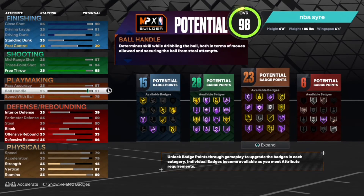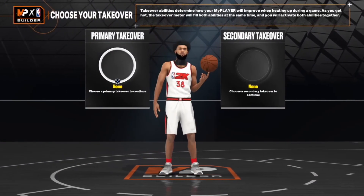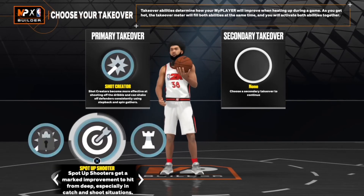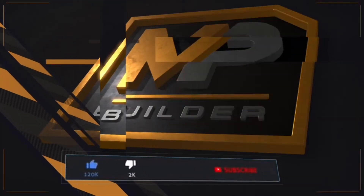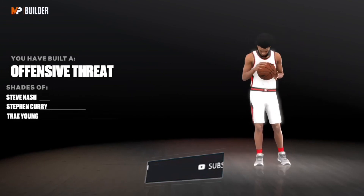I gotta tweak a little thing, cause you know, everything this year you gotta sacrifice something. That's why I can't continue to sacrifice too much this year. We're on to the badges — pretty much what's standing out clearly is we get an offensive threat badge.